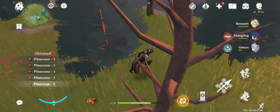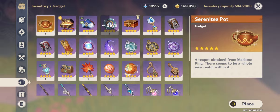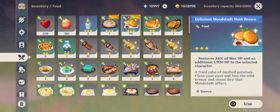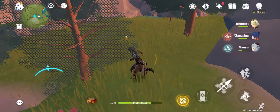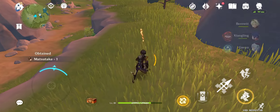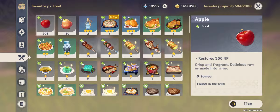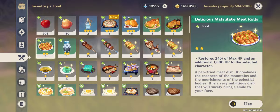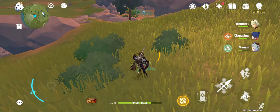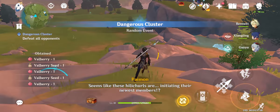You need pinecones to cook hashbrowns. There are also carrots here, birds you can kill, and Matsutake for other recipes. I already ran out of Matsutake so I'm cooking hashbrowns. Here's the Valberry area, and the other reason this route is good is because of what's coming up.